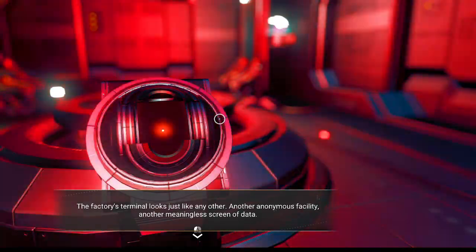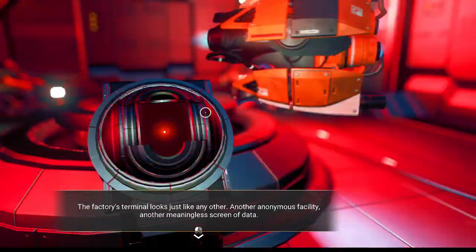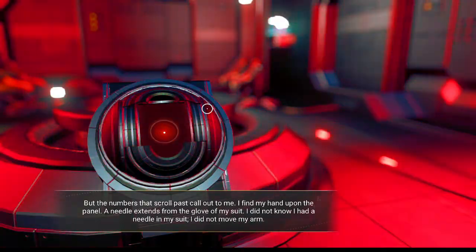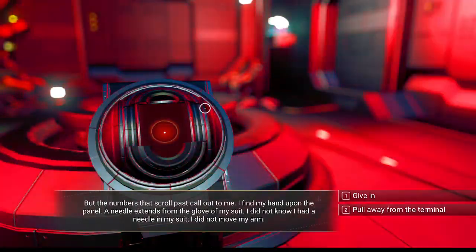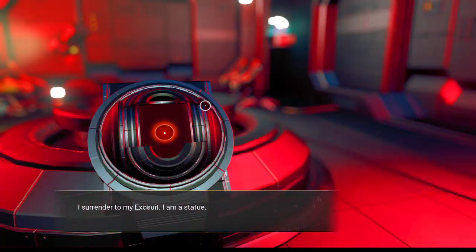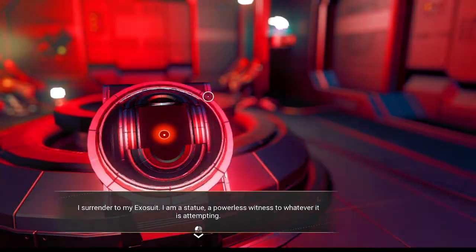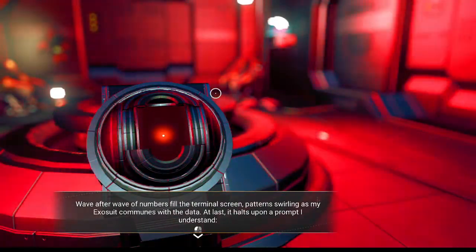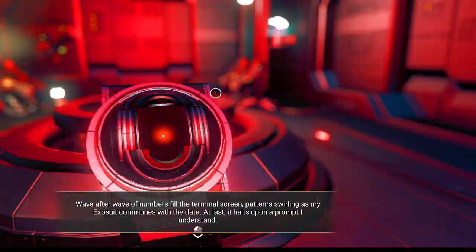The factory's terminal looks just like any other — an anomalous facility. Another meaningless screen of data. Let the numbers that scroll past call out to me. I find my hand upon the panel. A needle extends from the glove of my suit — I did not know that I had a needle in my suit. I did not move my arm. I surrender to my exosuit. I am a statue, a powerless witness to whatever it is attempting. Wave after wave of numbers fill the terminal screen, patterns swirling as my exosuit communes with the data.